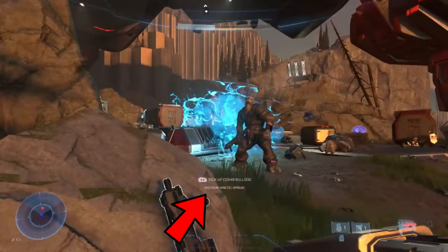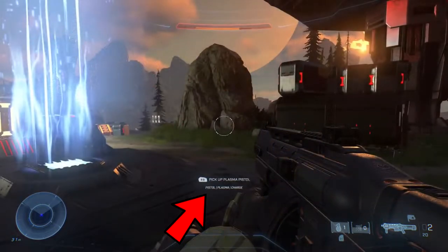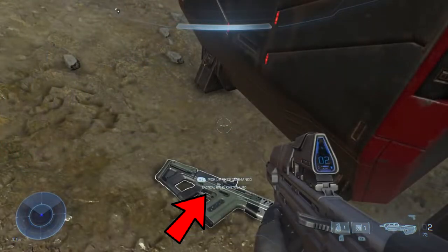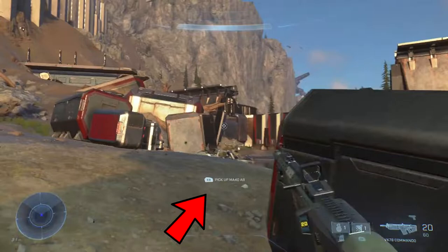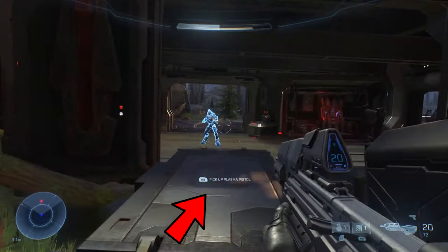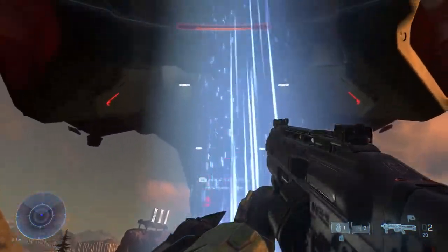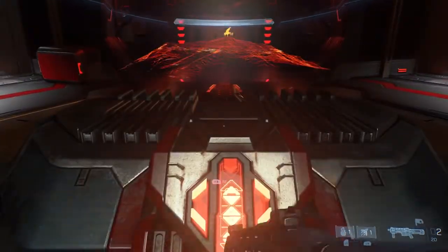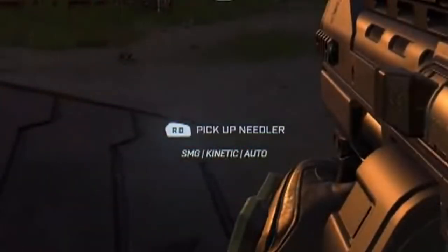Something else we see with some of the weapons during gameplay is the inclusion of new weapon and damage types. This will likely lend itself to more expansive combat encounters, as well as helping new players figure out what each weapon does. As of this demo, some weapons the Chief walks over — including his own AR-40 — do not display the weapon type information, and we see a plasma pistol missing this at one point. This is likely due to the game being early in development. Perhaps most interesting was the Needler's designation — when Chief walks over a Needler, it reads 'SMG Kinetic Auto,' which is very interesting given you'd expect a plasma or unique weapon type designation.